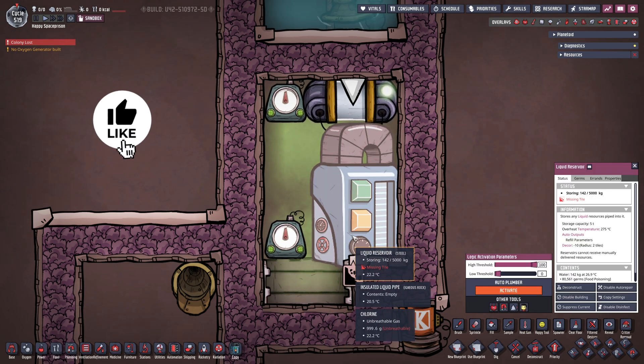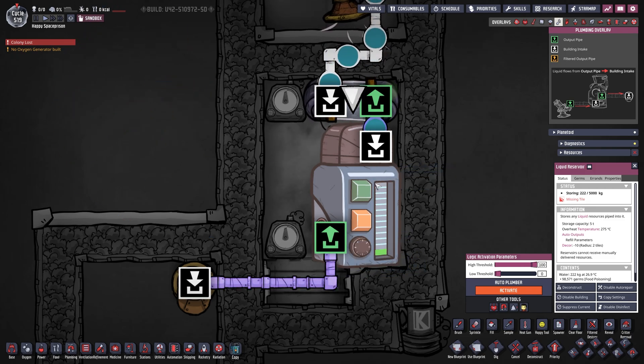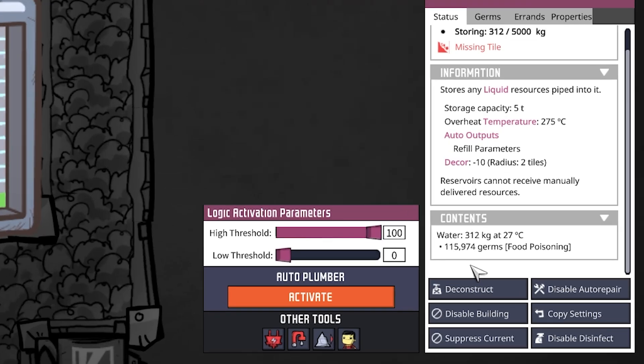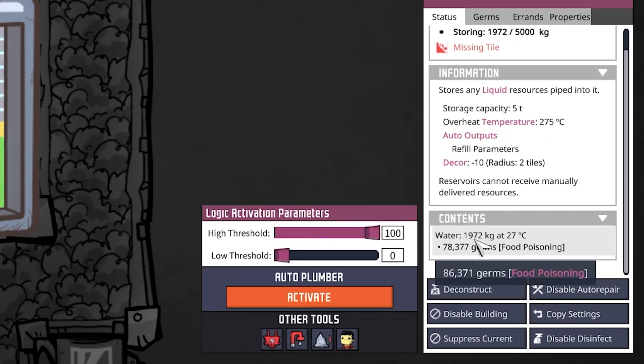There's a 'missing tile' error because when the mechanized airlock is open there is no more floor, so the liquid reservoir's output is blocked but the input is not — we are cheesing the game just a tiny bit. We are filling almost two tons of water per cycle, with a lot of germs, into a room filled with chlorine. Once the filling cycle is over, the water just sits here and the germs get deleted. Let's fast forward to watch the germs die. At 33.5 percent through the cycle we have 1972 kilograms and we can see the germs dying drastically.